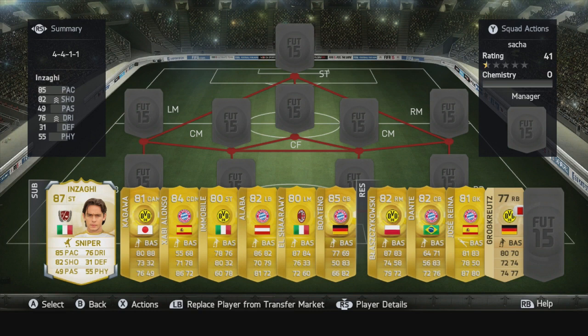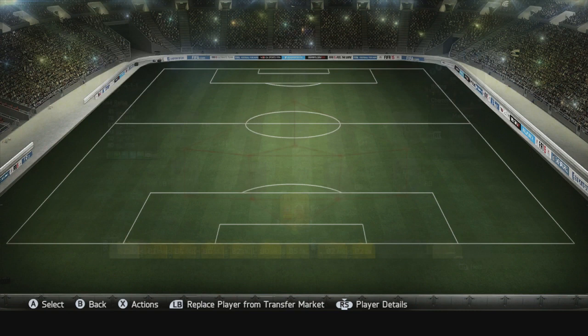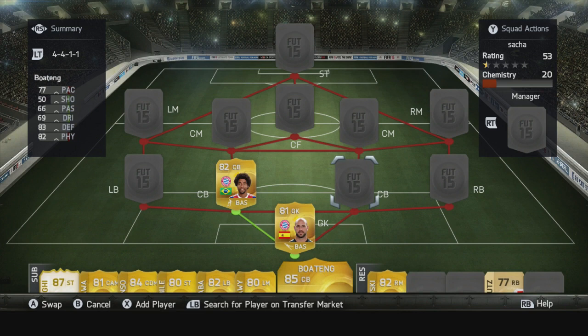In goal position we have Jose Reina. He's worth about 1,000 coins — he's not too brilliant, but you know. Next up is Dante. We have a perfect chemistry of 10 each because they're from the same club and the same league. And next up we have Boateng, who is in the same club as well, so we have a very solid defensive line.